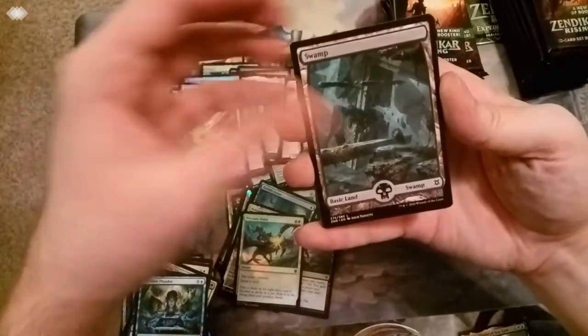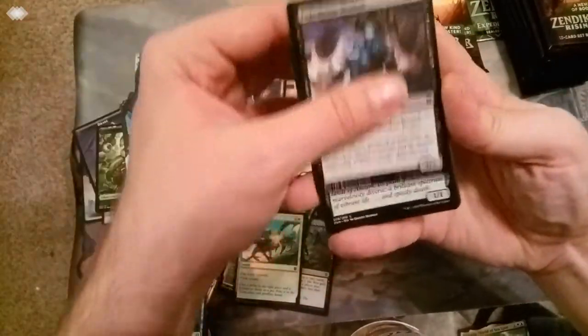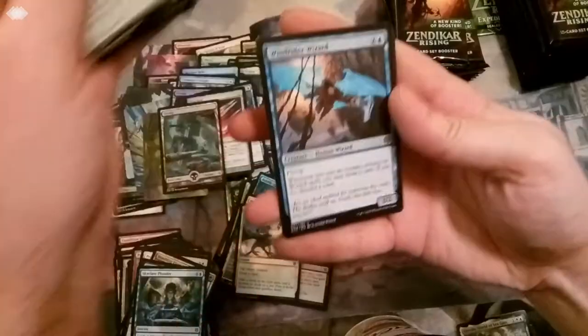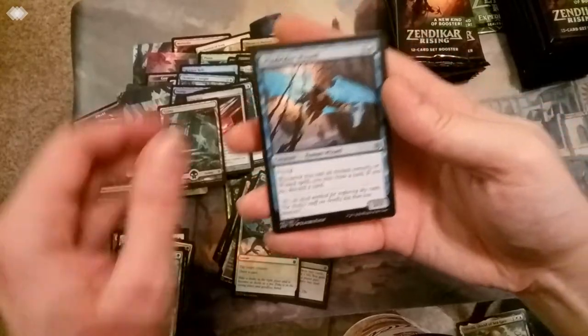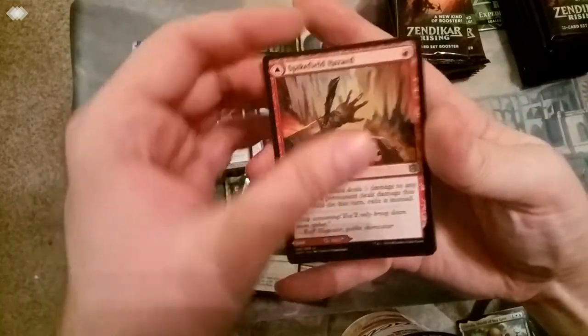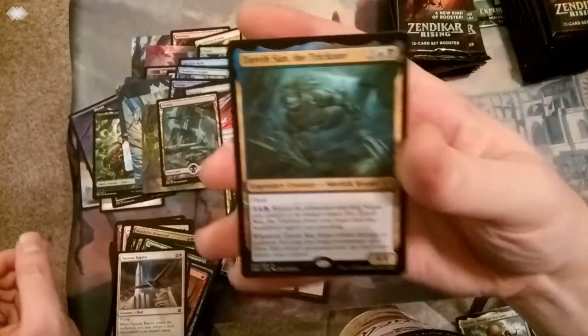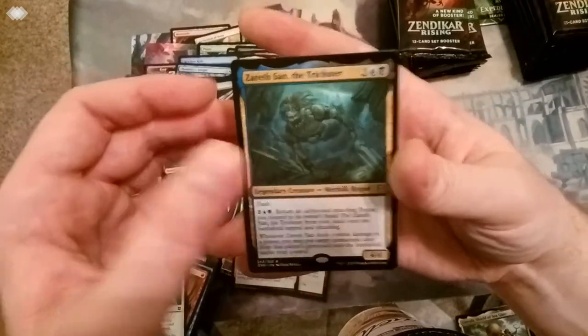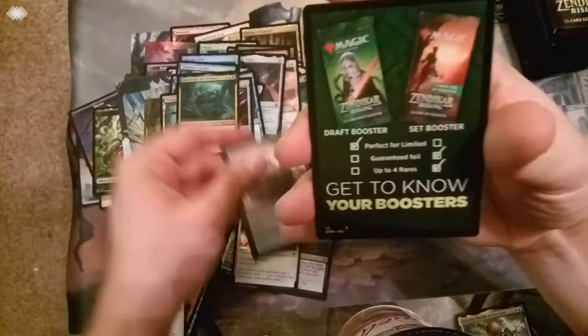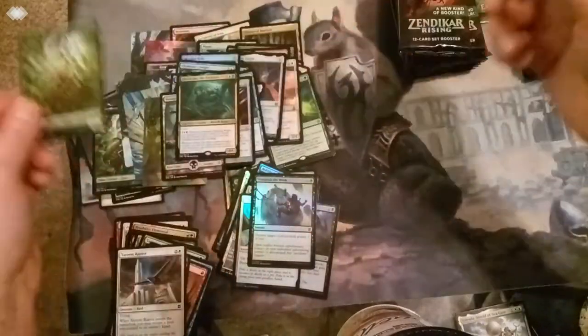Art card. Land. And we got some commons and uncommons. Flip card - Spikefield Hazard. Scorch Rider. Hazim Raptor. Rare is Zerasan the Trickster. Foil Vanquish the Weak. And token - Insect token.